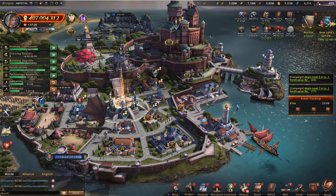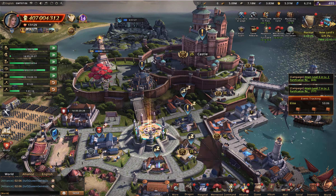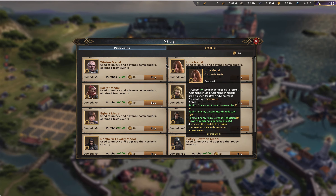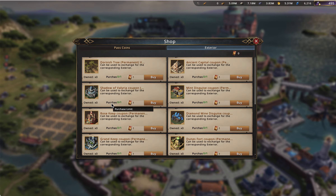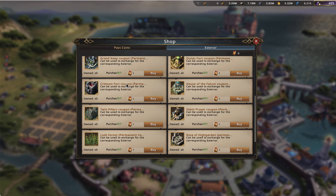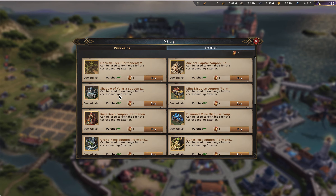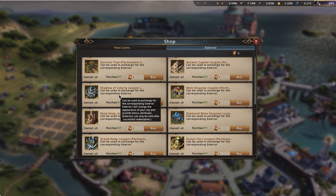Today I thought we would talk about the exteriors available in the shop. I did a little bit of data crunching, and I'll post a link below this video for the full Excel sheet of all my rankings. I basically took all of these different castles and ranked them as either a farm-based castle, a hybrid-based castle, or an attack-based castle. I'll give a brief explanation of each as I go through them.